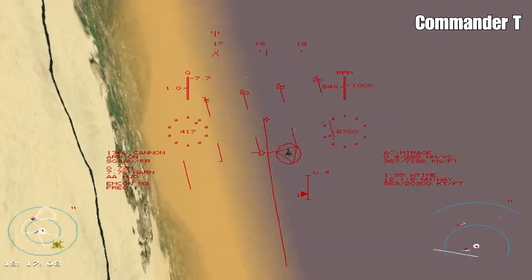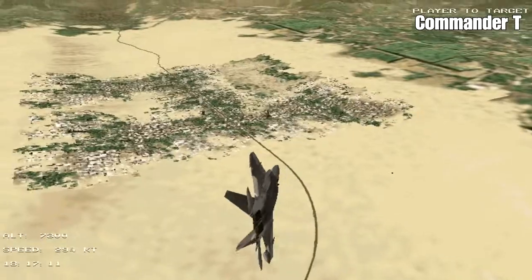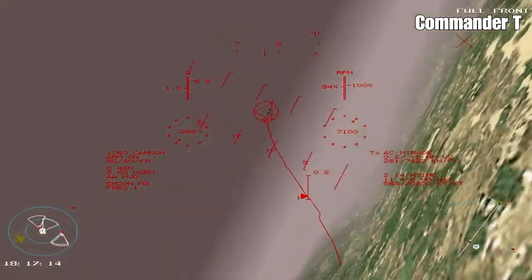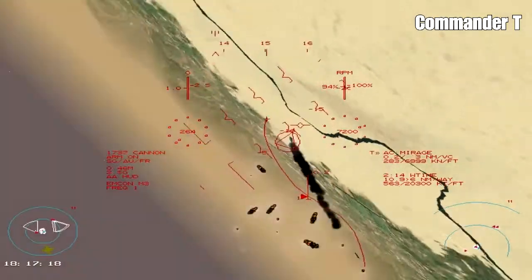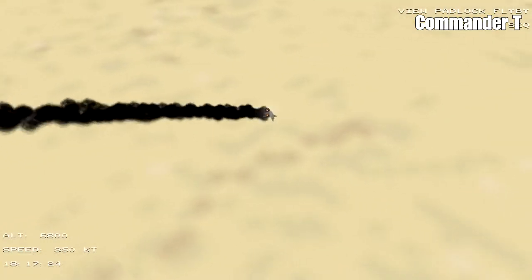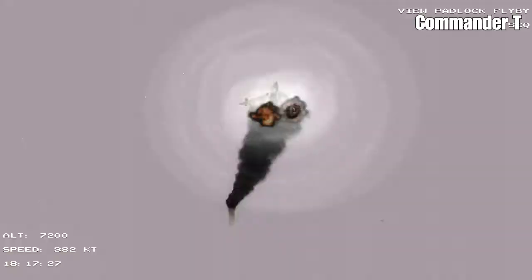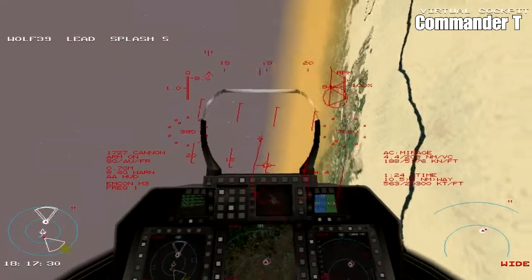I'm going to have to take them out with guns. We're in a turning circle here, and guns guns guns - we've got it! They won't take a lot of hits to go down, these planes. There's one smoking - brilliant. And off it goes into the ground. That's five planes for us.